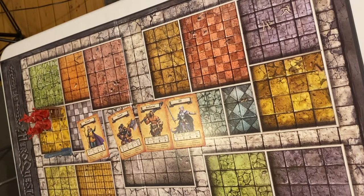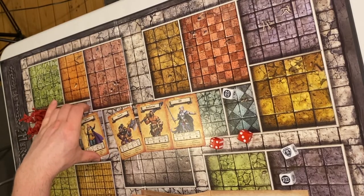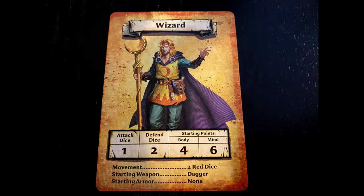Talking about the defend dice — these reflect the fighting power of the hero's weapon. During the quest, the hero's attack strength is continually changing by events. So if we take the Wizard, his attack die is only one die, and he has two defense dice. We talked a little bit about this in the last episode.